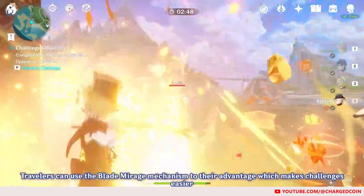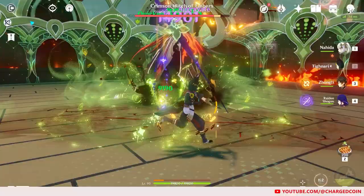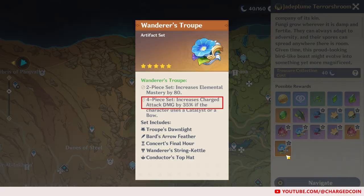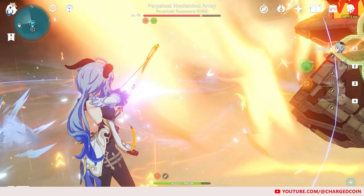As you can tell from Lyney's kit, it is likely that he uses charged attacks as his main source of damage, similar to Tighnari and Ganyu. Currently, the best charged attack artifact in the game is the Wanderer's Troupe, whose 4-piece increases the charged attack damage of both characters by 35%. That is a lot, and is likely to increase the damage significantly for Lyney.